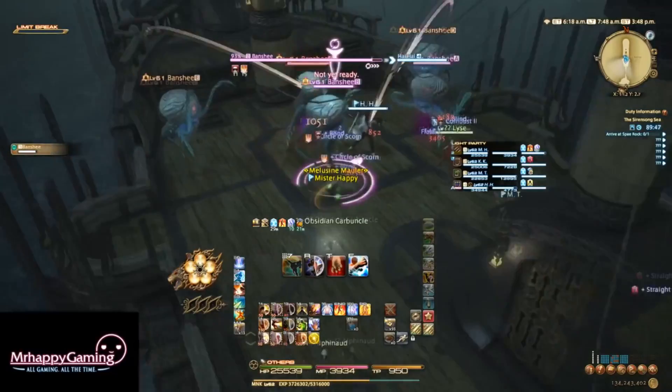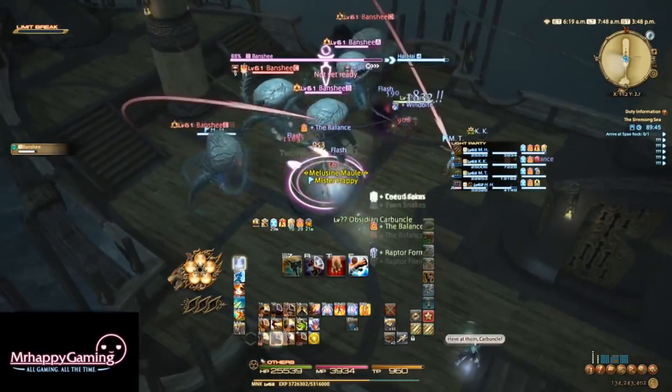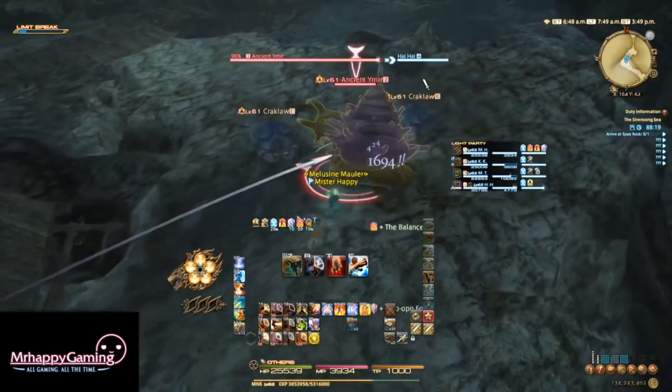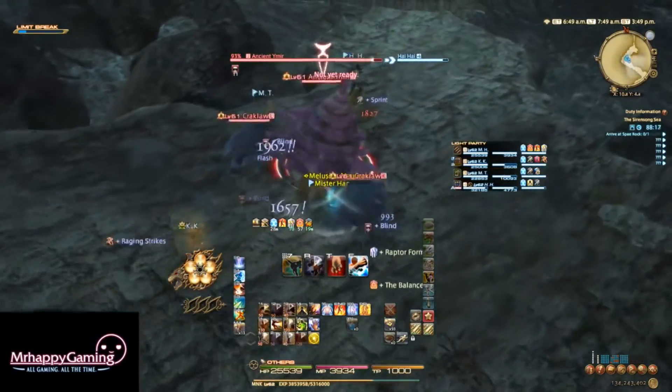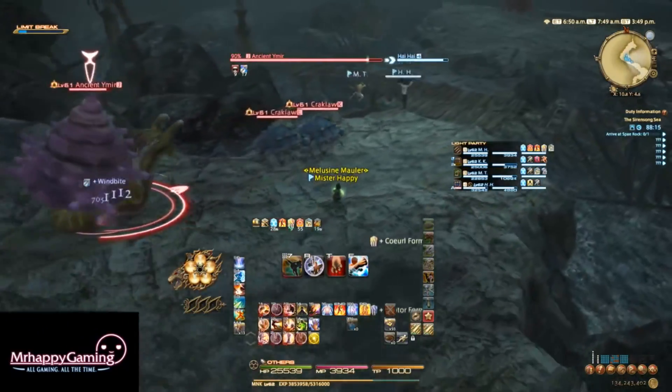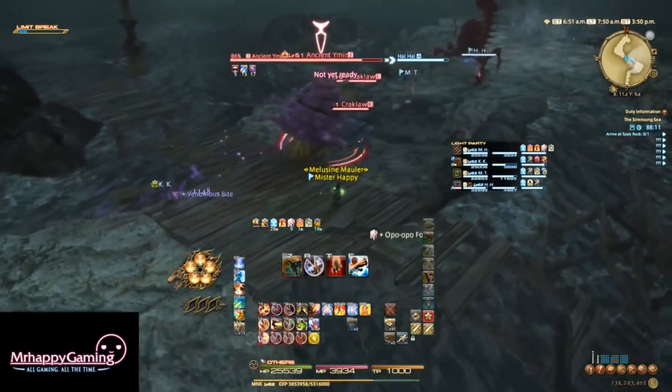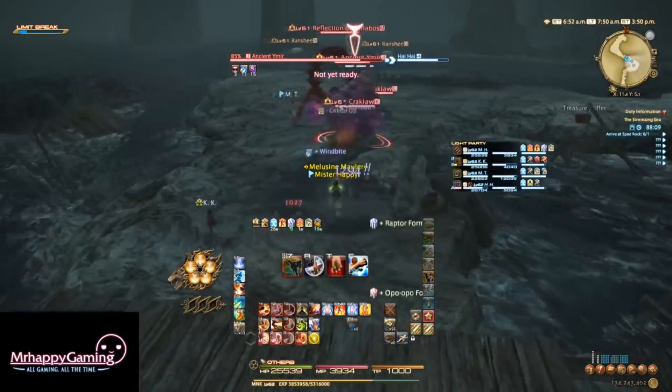The first bit of trash starts right on the boat you start on and just contains some banshees to kill. After the first set, four more will spawn, so pick them up and mow them down. After that are some more banshees, cracklaws, a ymir, and a carlobos, so just pull them at your own pace and kill them off. They don't do anything special. You'll soon reach the first boss.